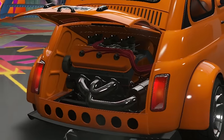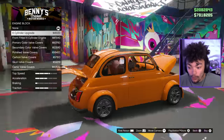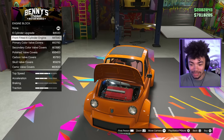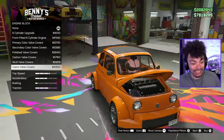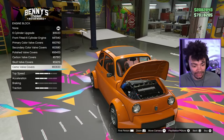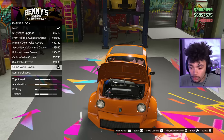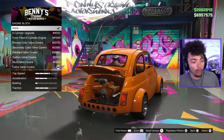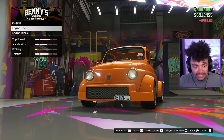Engine upgrades - engine block, six cylinder. Wait, we can swap around. That's super sick. I kind of want to go and put a bigger engine in the rear. That's such a cool detail, swapping the engine from the rear to the front. I'm about to spend six grand just so I can see. I wasted my money. Whatever, I'm going to put a six in. That's how we're doing.